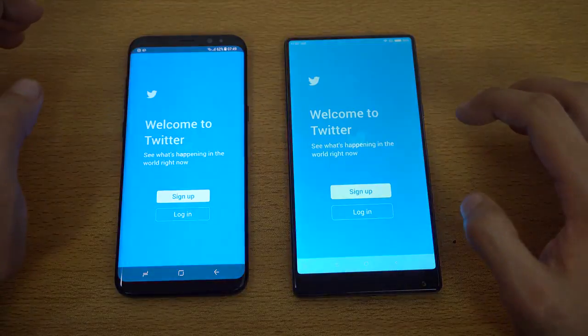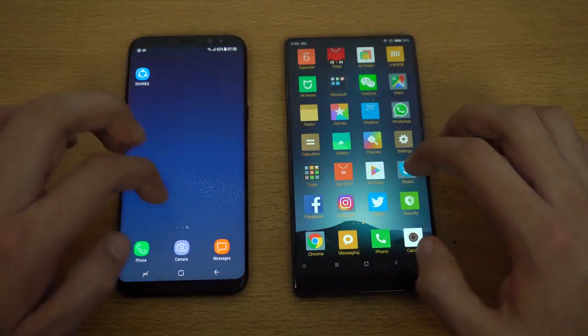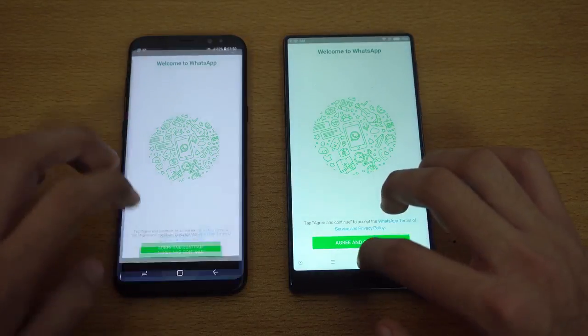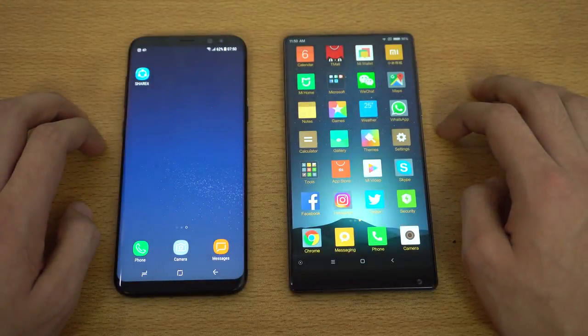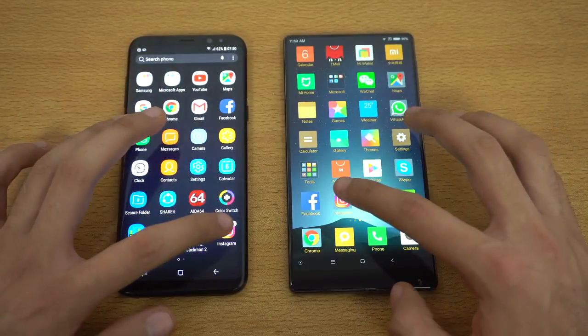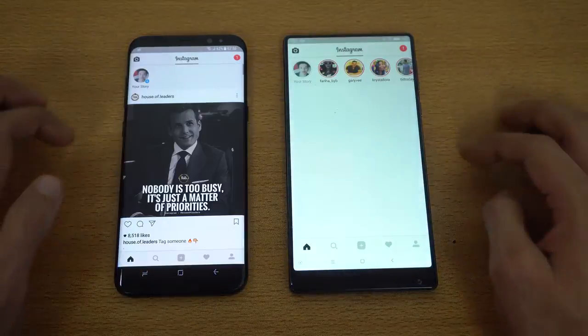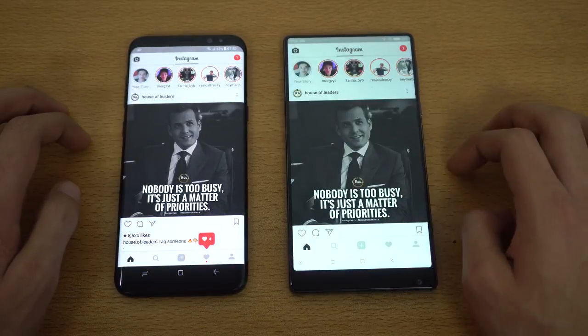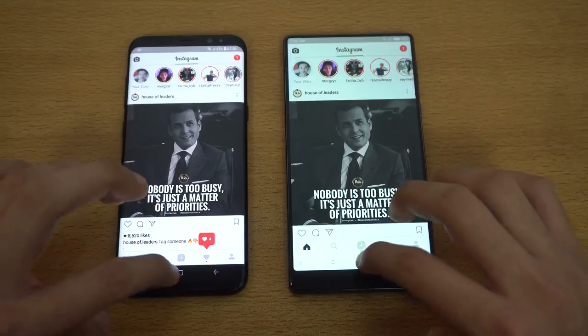Let's check out Twitter — that's about the same on both devices. WhatsApp is a little bit faster on the Xiaomi Mi Mix. We're going to launch Instagram on both phones as well, three, two, one, go — and the Galaxy S8 Plus loaded the latest feed first, followed by the Xiaomi Mi Mix.